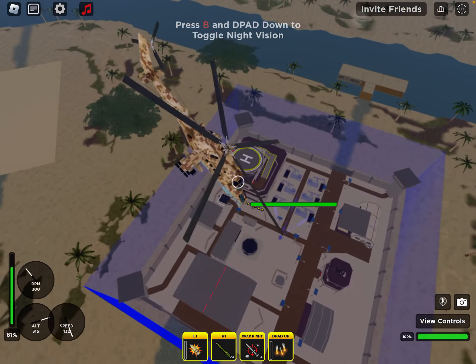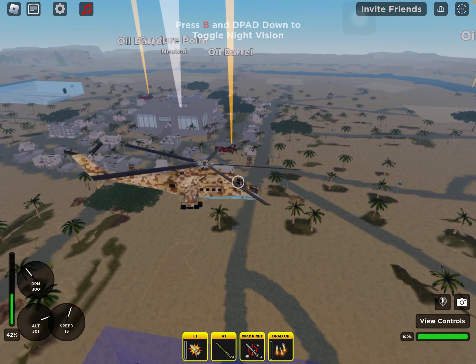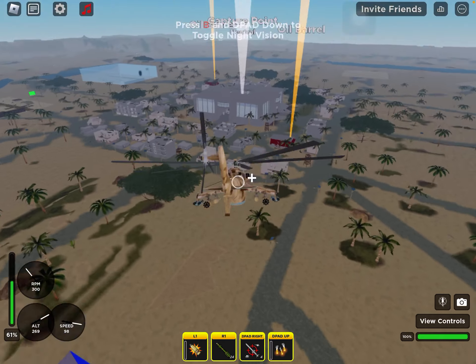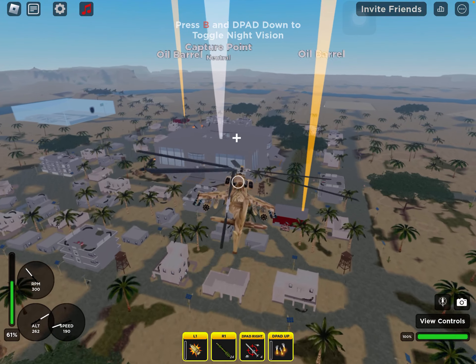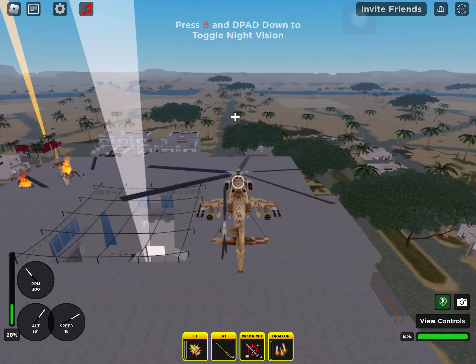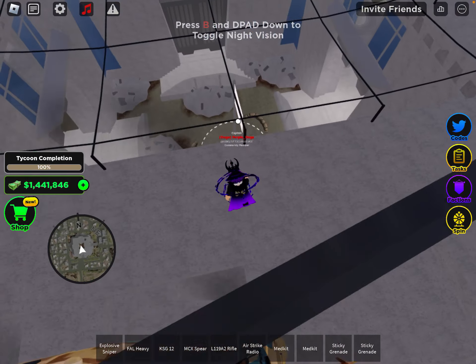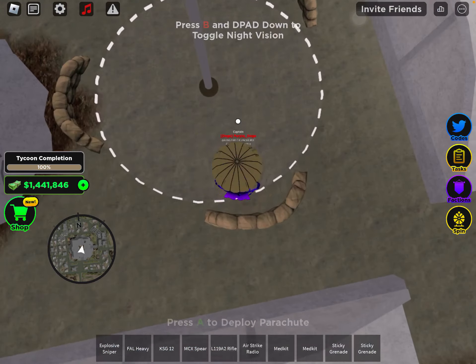...know how rebirthing works: you buy everything in your base, and then you can spend five hundred thousand to rebirth, which gives you more things. Until you get to six rebirths you get nothing past that, then something at ten, and then something later on — I forgot what it was.